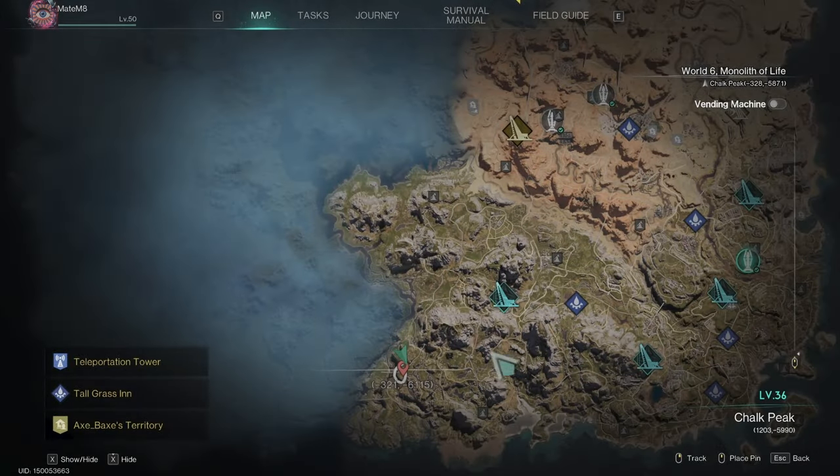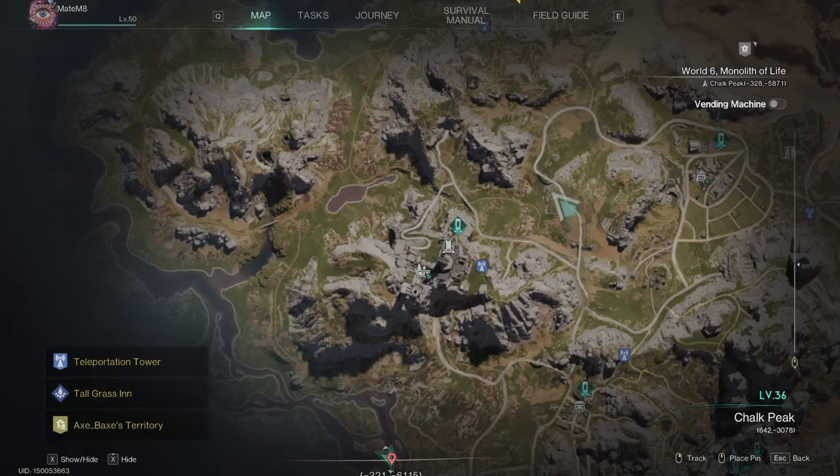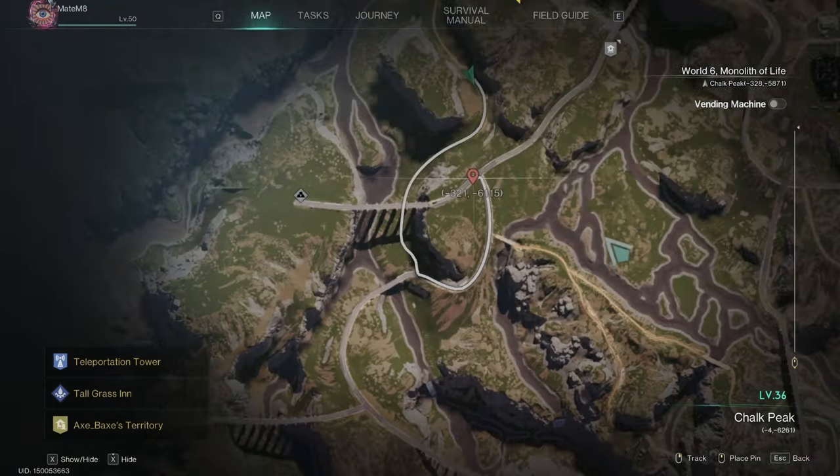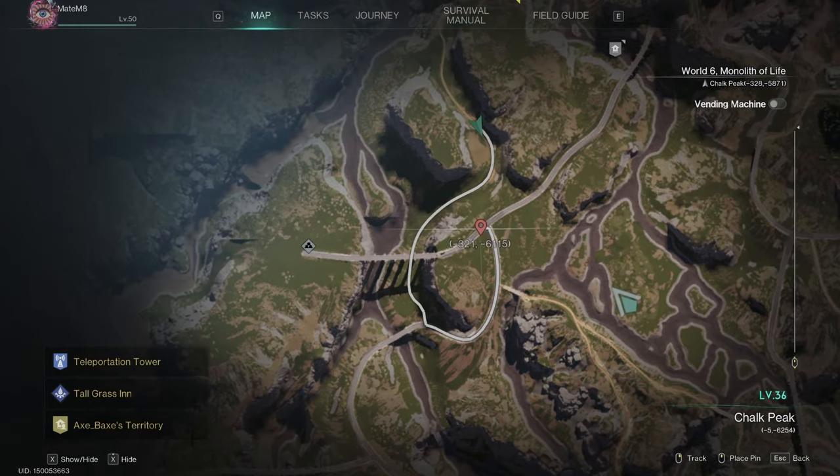This area is all the way in Chuck Peak, to the left — all the way to the left. If I zoom in on the map, you will find the Stardust ore starting from here. This is one entrance into this area. Starting from here, all this green area here, all this green here, all this green there, a little bit here, a little bit down here. And then the main part is over the bridge and around this marker. So over this bridge and all around here.